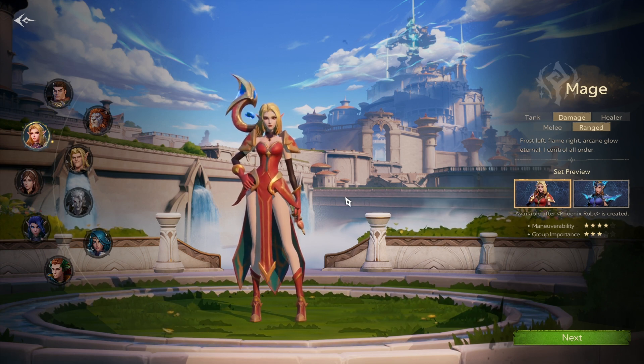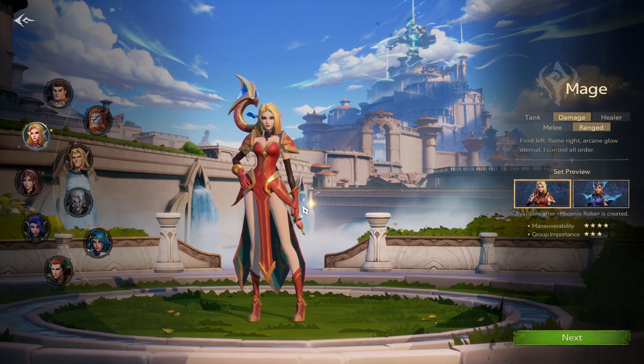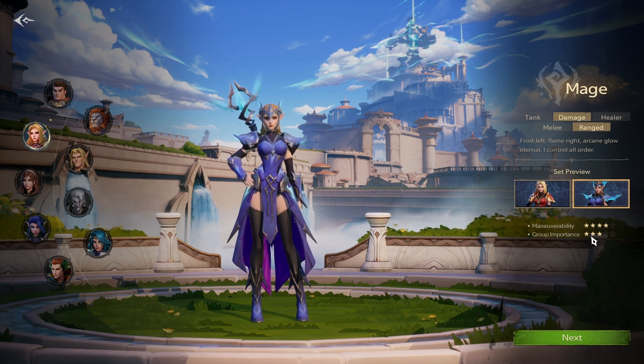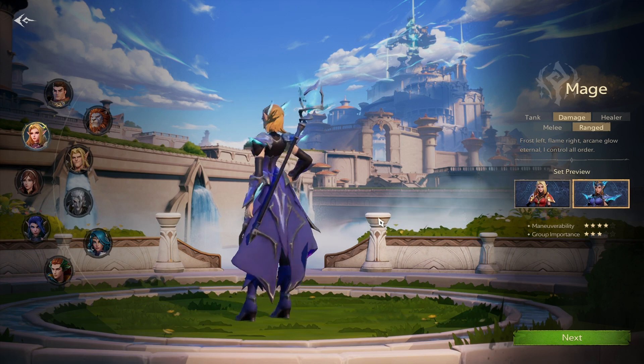First up we have the mage class. The mage seems like it's going to be a damage dealer like your typical mage, as well as a ranged DPS. There are two set previews here — one seems like a fire set and the other would be a mage or arcane set. When it comes to their movement, they're 4 out of 5 stars. Like your average mage, always going to kite and move around. Group importance is 3 out of 5, so maybe not the most important, but just average.